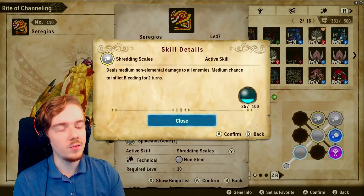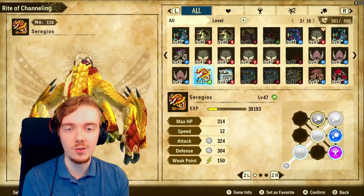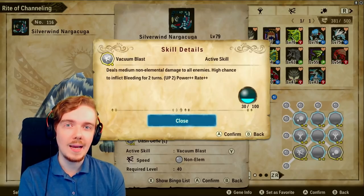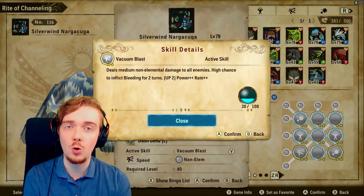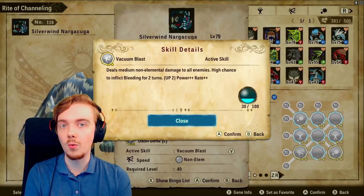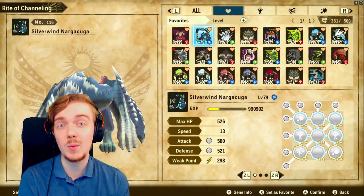Shredding Scales only has a medium chance instead of high chance but costs 5 less kinship. Overall bleed is probably the best or one of the best statuses in the game. Thousand Blades from Seregios is your best single-target option, and Vacuum Blast from Silverwind Nargacuga is your best AoE option. Bleed will also be really useful for Kulve Taroth coming up, which likely has a lot of HP.